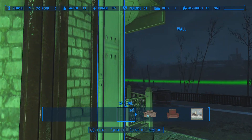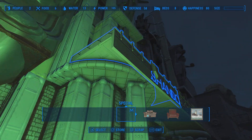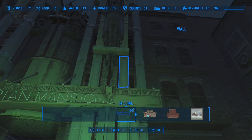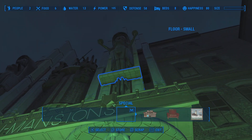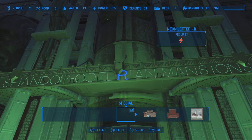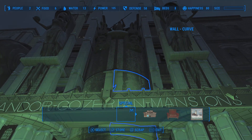So you can see how I've demolished the existing building, deleted it, and put in my structure. Shandor, Gozeria, the mansion.